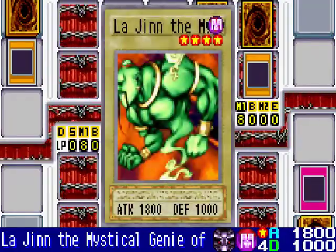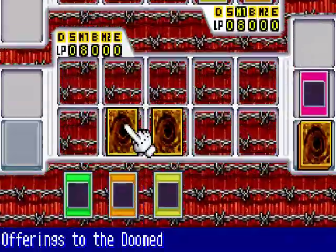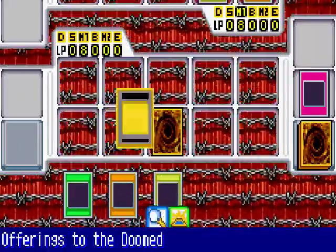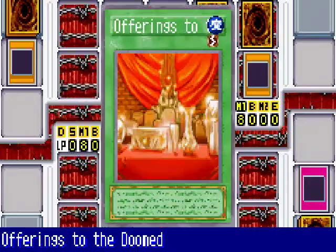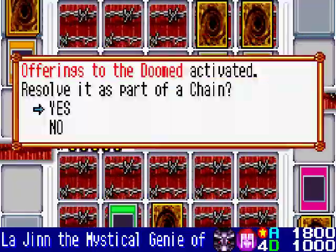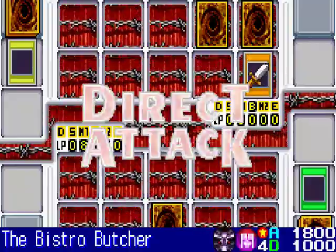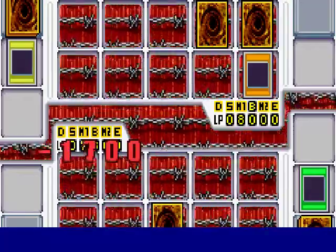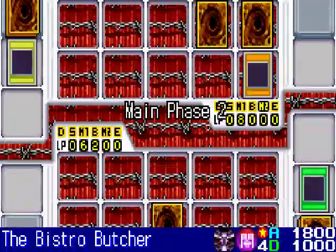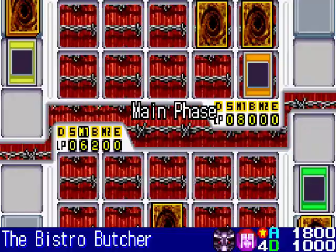Bones compared to Rex Raptor is like comparing night and day because Bones is a very good duelist, unlike Rex. I have to stop Rex from attacking me directly, so I'm going to activate Offerings to the Doom and destroy La Jin. The reason I chose La Jin is because I actually want him to attack me directly with Bistro Butcher — it has an effect where I get to draw two more cards. Because of Offerings to the Doom's effect, I have to skip my next draw phase, so those two draws will be very useful.